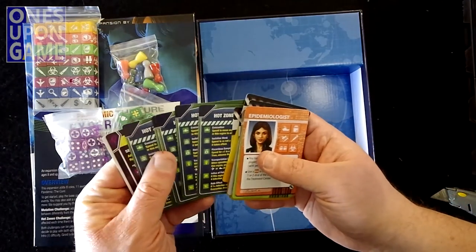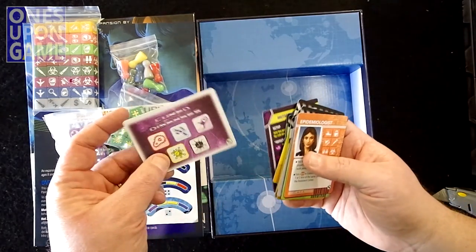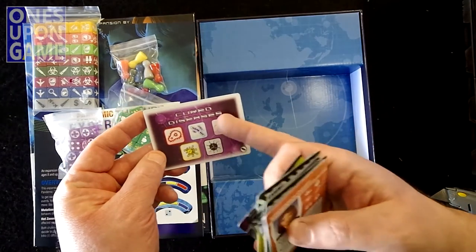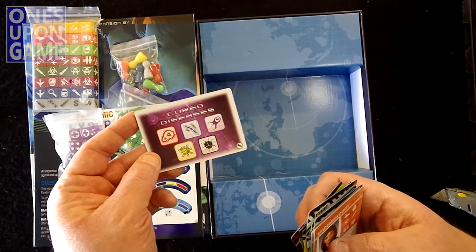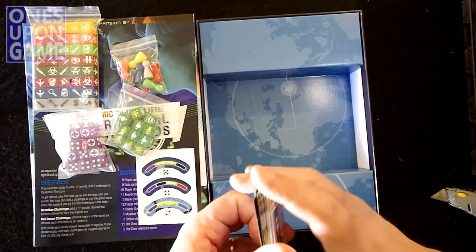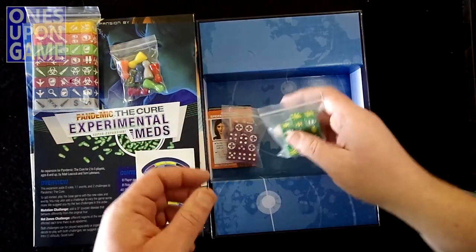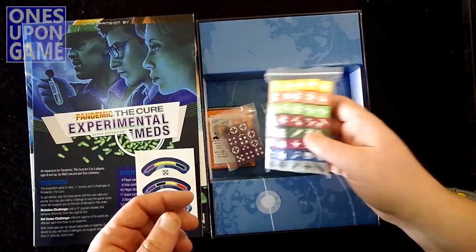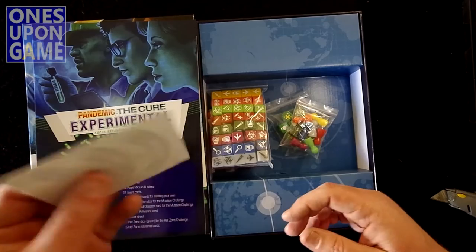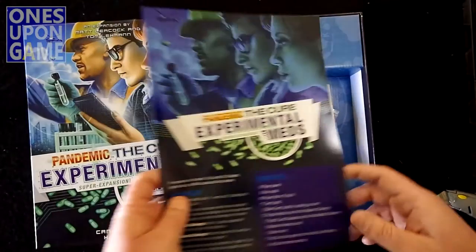You also get rule cards for the Hot Zone and a mutation challenge. There's an extra cure diseases card that now includes purple along with red, blue, yellow, and black. So you get a small deck of cards, the purple disease, the Hot Zone challenge, extra player pawns, custom player action dice, and a set of stickers to modify your locations. And you get a simple eight-page rulebook.